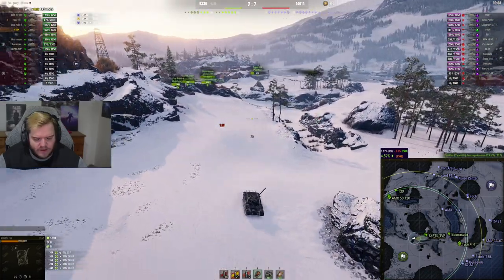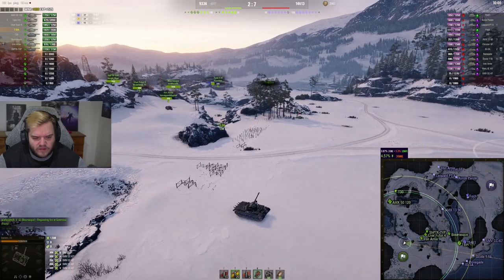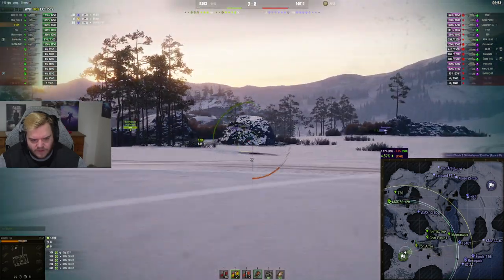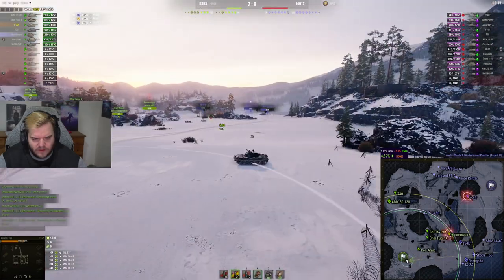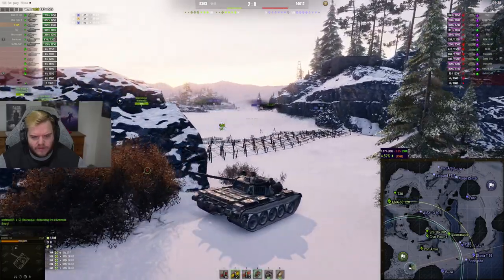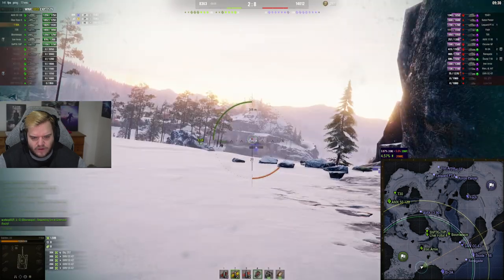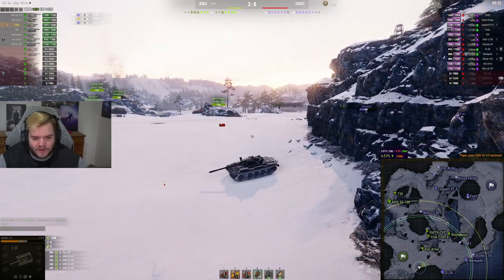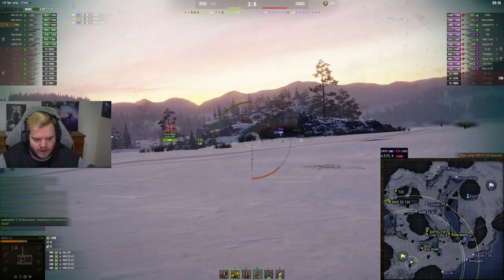I'm going to back off now because they're going to be taking this. There's an opportunity to recover this — I need to somehow cover my Type 4. If the T54E1 pushes up, I'll have him dead to rights. I don't want to get too close and get spotted. I could try to pick up the Italian TD. We got a good kill — trying to even the HP totals here, trying to pick up a kill or two that may swing this game towards us.